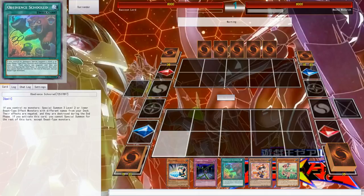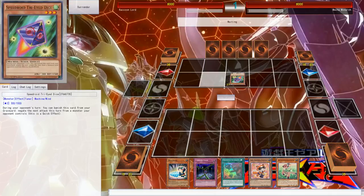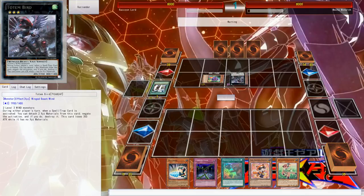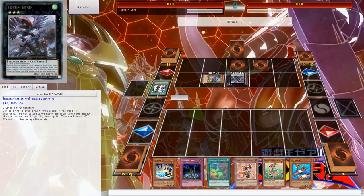They're playing Speedroids. During your opponent's turn, you can banish one — Speedroid Tri-Eyed Dice: during your opponent's turn you can banish this card from your graveyard and boost the attack of a monster you control. That's pretty cool. Also, that card art is amazing. Totem Bird: when either player activates a spell or trap card, detach two XYZ materials to negate the activation — if you do, destroy it. That card is amazing.